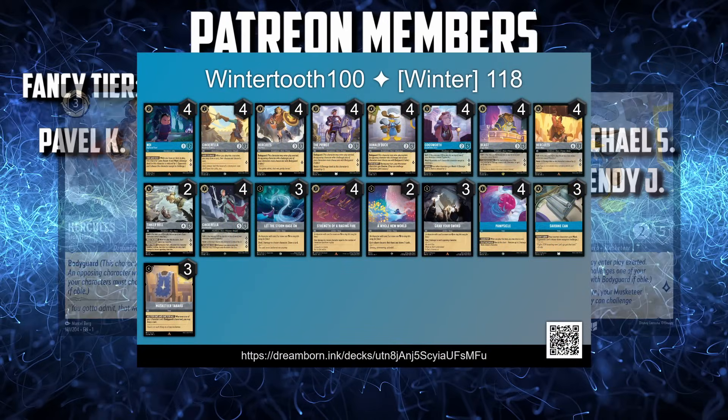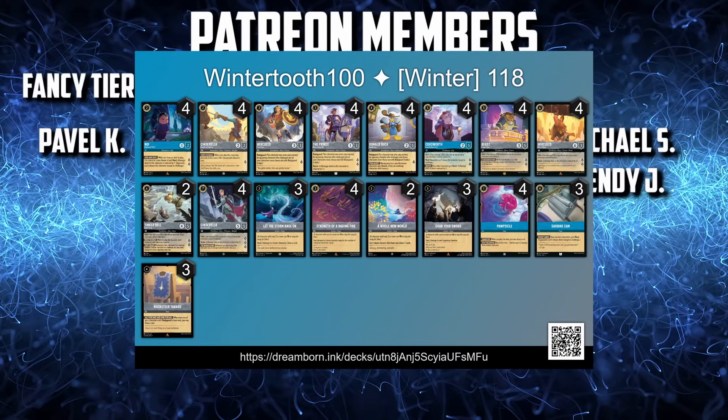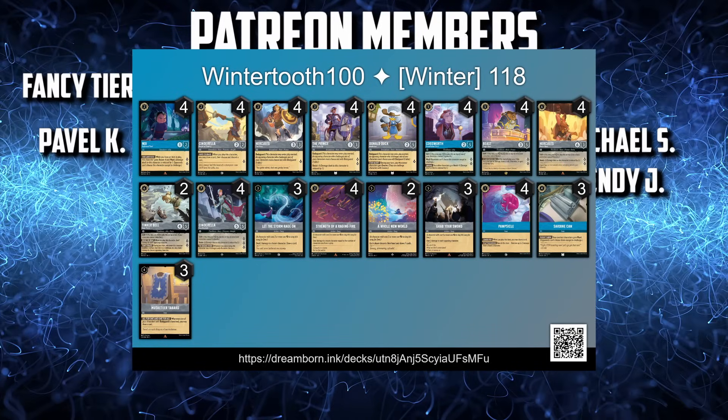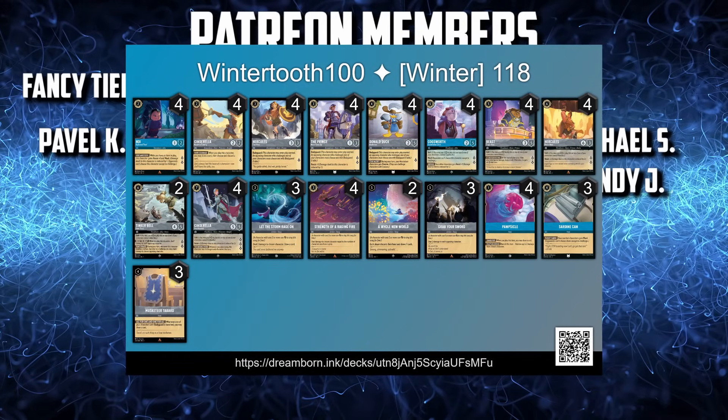This deck should play with a lot of flexibility — no turn 1, 2, 3 combos here. Just get some characters in play, ink each turn, and get Sardine Can and Cogsworth in play as soon as possible.